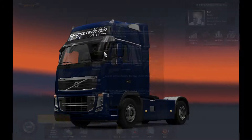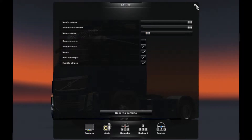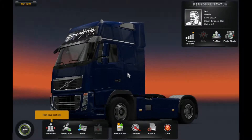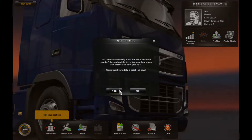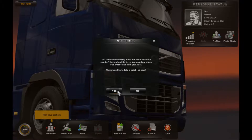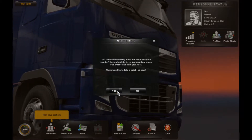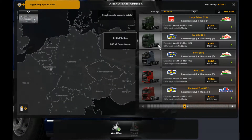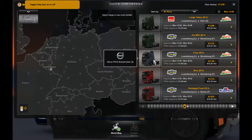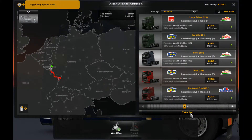I'm going to pop into the audio and do something with this music which is really unnecessarily loud. We're going to pop into the truck. You cannot move freely because you don't have a truck to drive — you could purchase one or take one from the fleet. Let's see if we can find the FH16 here. Yeah, we can — there it is. We'll take this truck.